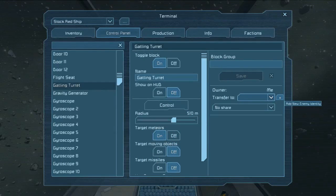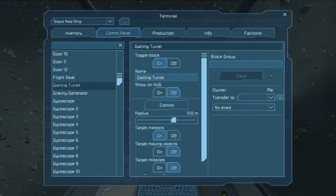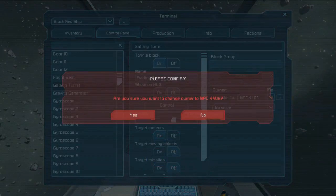First, I want to mention that when doing tests, it is important to note that turrets will never engage ships that have the same owner as themselves. So make sure your test rig has its own owner set up before you start.